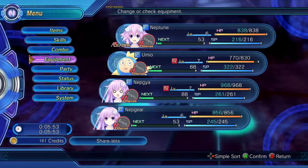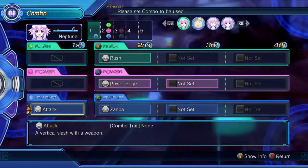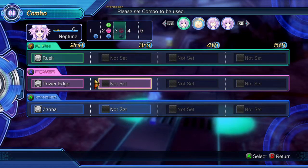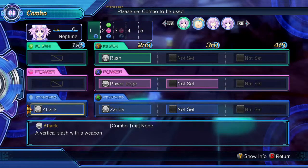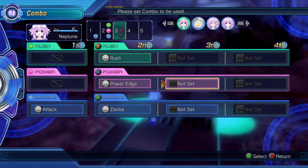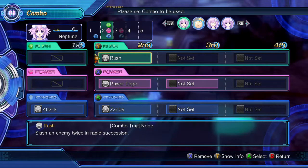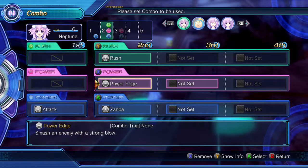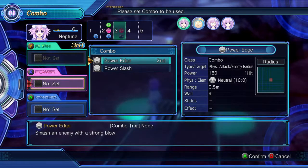I'll explain the combo system. Basically, you can have up to five attacks per combination. The number of attacks you can do depends on the weapon you currently have equipped. In this case for Neptune, I can only have one standard attack, one basic rush attack, and two power attacks, which I do have.